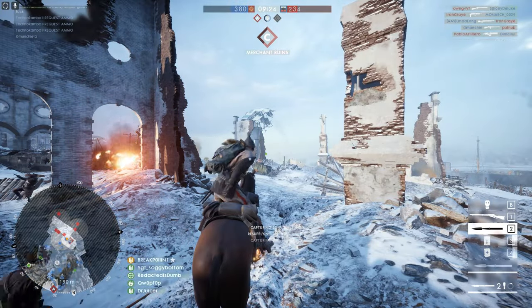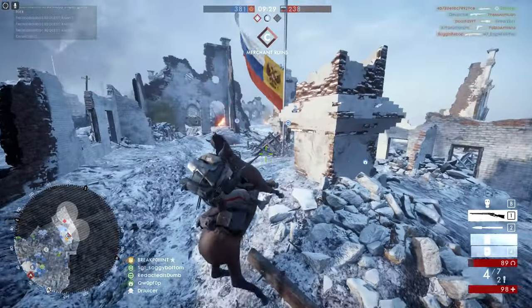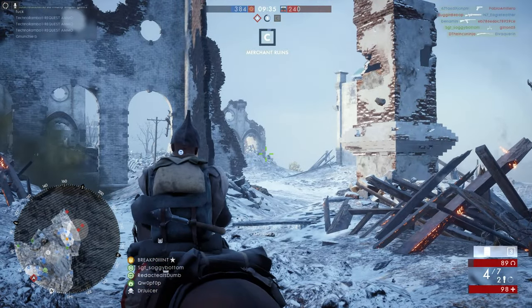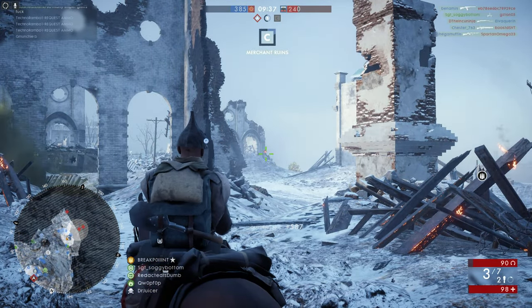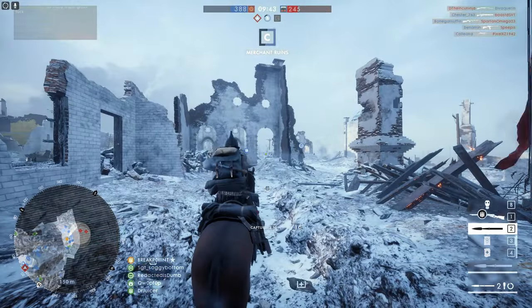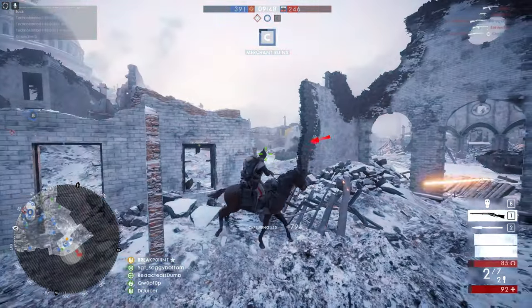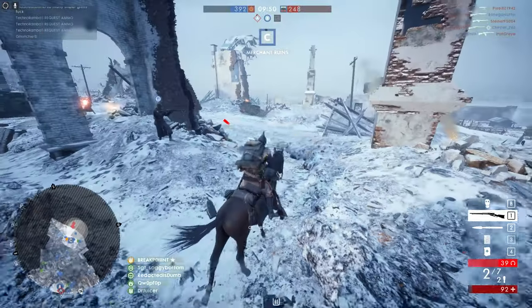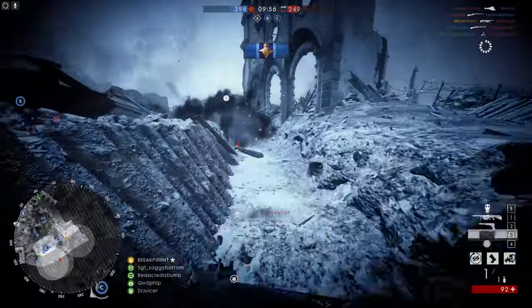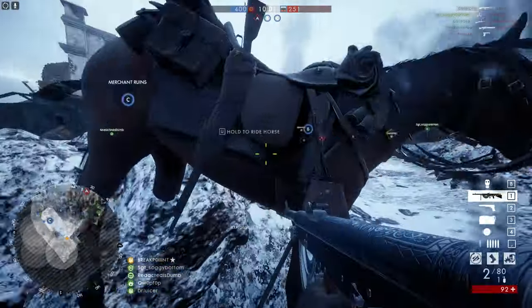The cavalry class is probably the least used class for me, rivaled maybe only by the scout class. Cavalry used to be a little different back in the day — more like the elite classes, where even if you got off the horse you would still maintain a hit point boost normally associated with elite classes. Also, be very careful with trip wires when on horseback, and vice versa to counter the cavalry class.